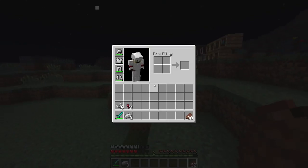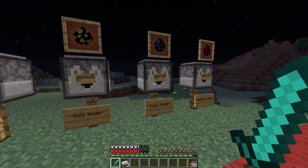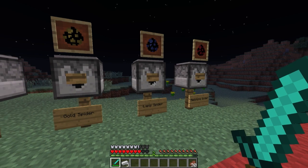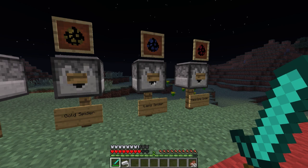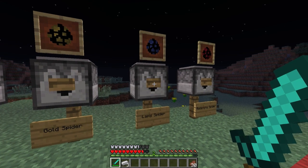The next one on the list is the lapis spider. The lapis spider is the weakest and probably most pathetic of the bunch — it'll deal 1.25 hearts of damage, and it'll give you mining fatigue for 15 seconds, so it's just kind of an annoyance. It'll actually do a mining fatigue 2 effect.